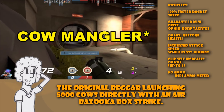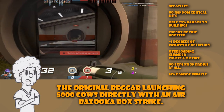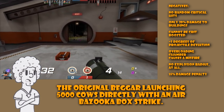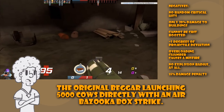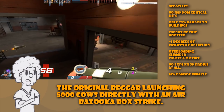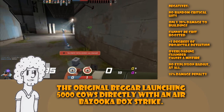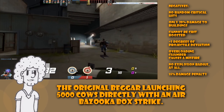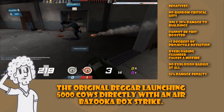However, it does have a few tragic consequences. There are no random critical hits, it only deals 20% damage to buildings, it cannot be crit boosted at any time, it has plus 3 degrees of random projectile deviation, overloading the chamber will cause a misfire, there is no explosion radius because the explosion radius penalties exceeded 100%, and it has a 15% damage penalty.